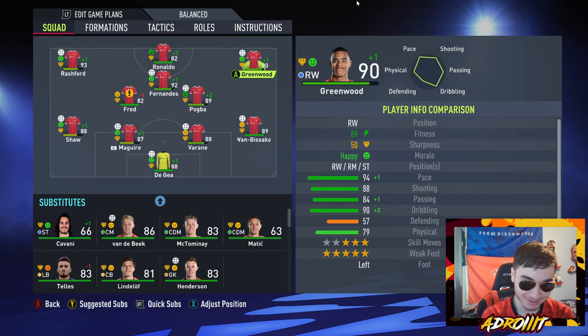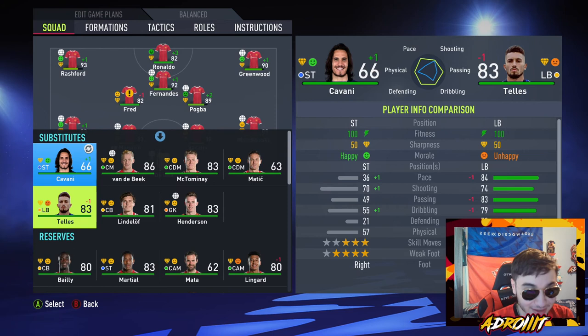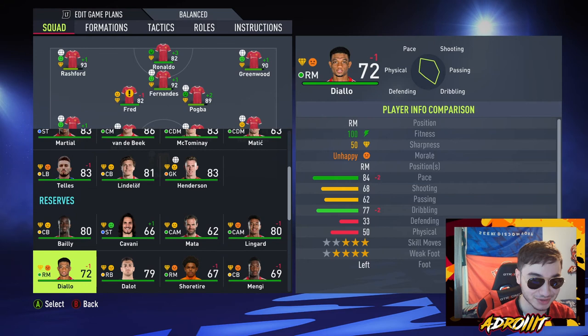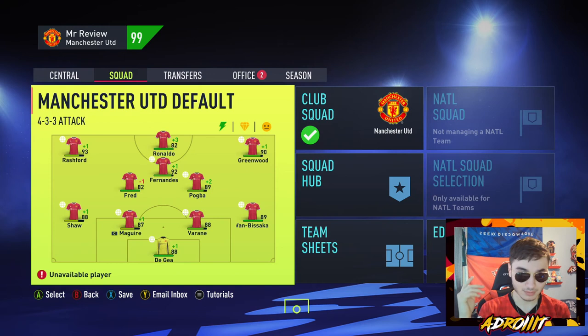Ronaldo is at an 82 — why is he still playing? He's 39! But we love Cristiano Ronaldo. Back to Mason Greenwood — already 90 rated at only 22 years old, going like Mbappe in real life. Cavani's at 66, Mata at 62 — they haven't retired because I gave them long contracts with the cheat engine. One more season before the last one — let's sim to the end of season four.